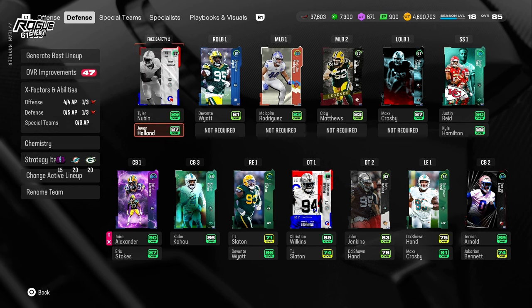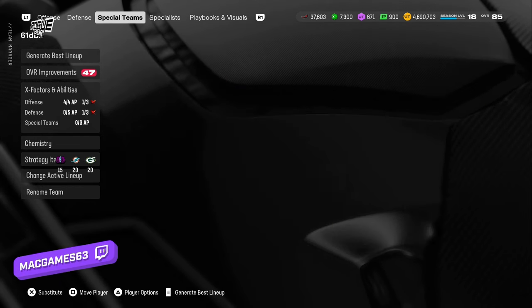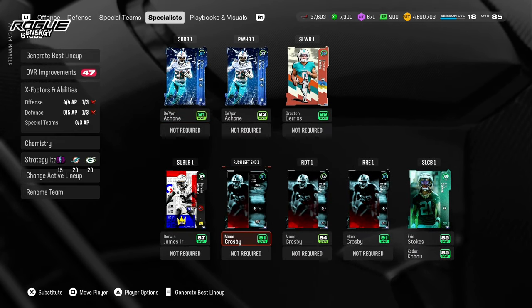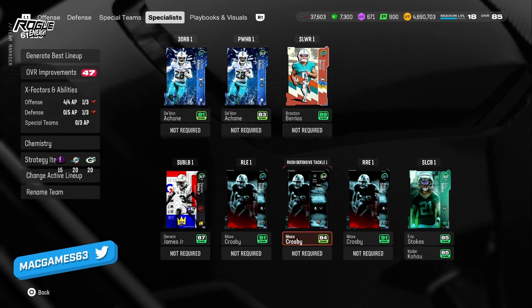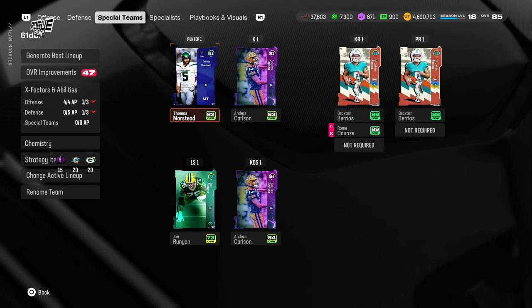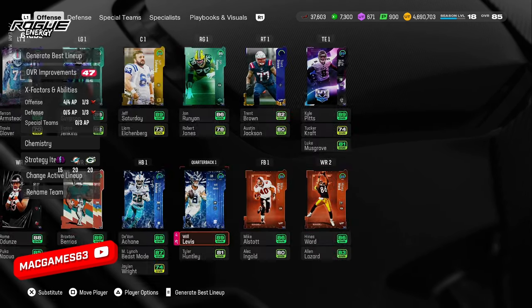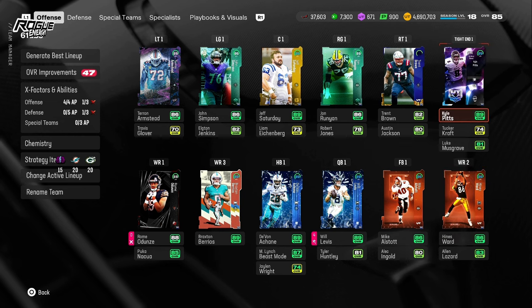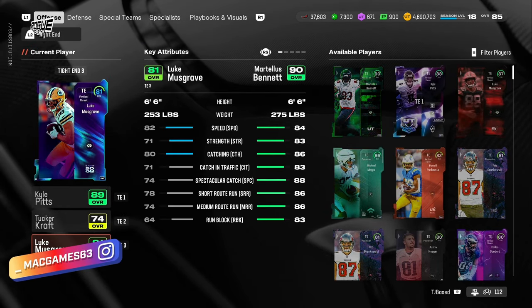You want to make sure your backup safeties are pretty high overall, and make sure you've got some high overall corners. I go to specialists — I've got Derwin James here. Make sure your rush left end, rush right end, and rush D-tackle positions are set. You can put in some extra corners here if you want. Make sure that the overall of your backup DBs being subbed in is higher than anybody on your offense, otherwise that offensive player can get subbed in. I had a 90 overall Martellus Bennett get subbed in because of this.